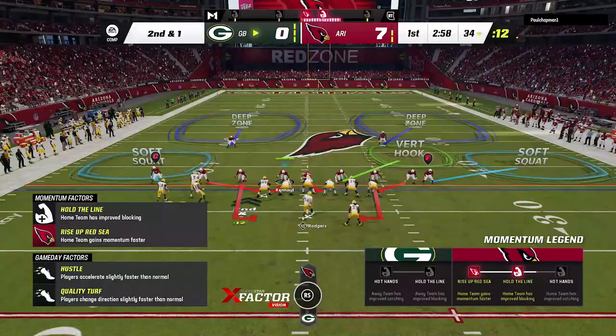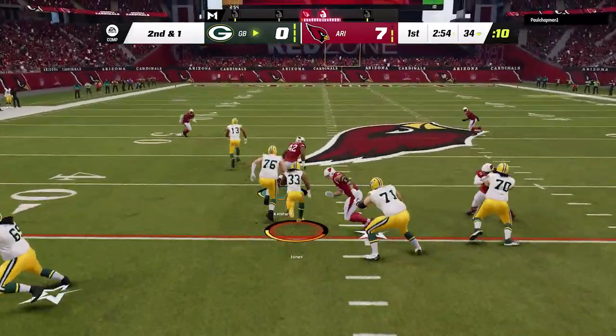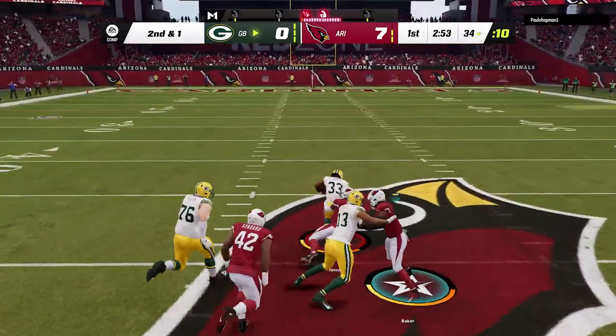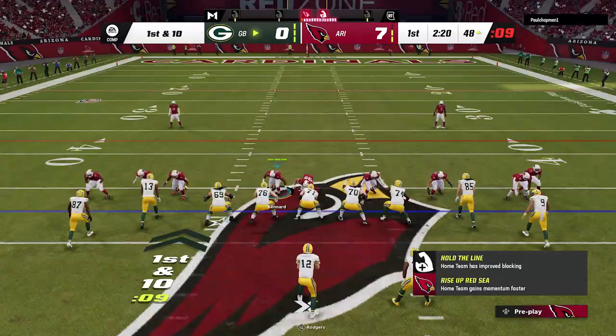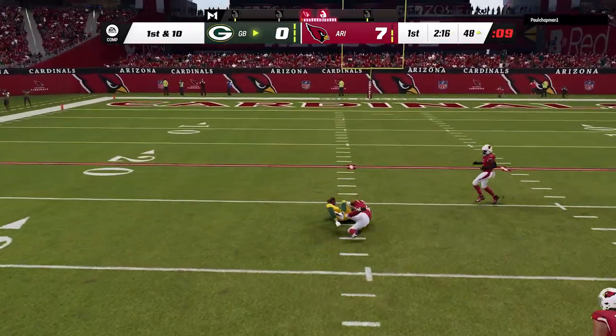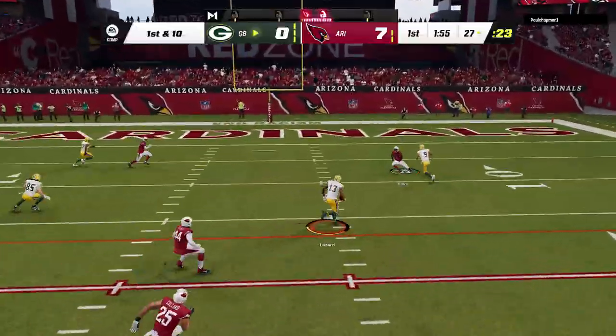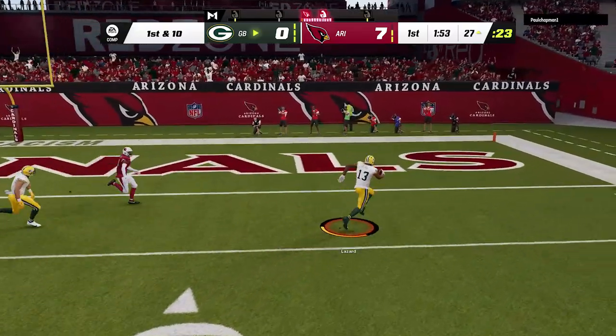That celebration is short-lived as my opponent figures it out. You can run the ball against this defense all game because it's a smaller package — cover twos are typically the worst run defenses up the middle. Because I have so many guys in the box, you can hit some quick throws over the top. He just beats me as I can't get off the block quick enough, so I get a touchdown from it, but then I give up a touchdown from it.